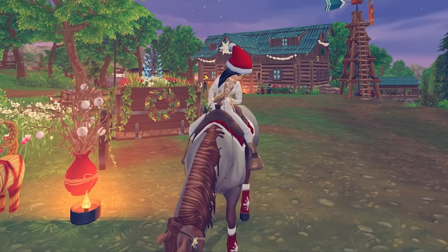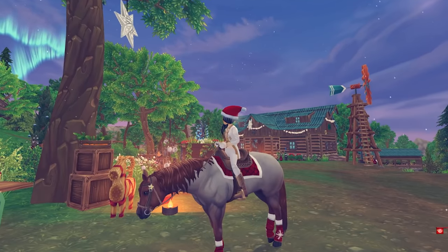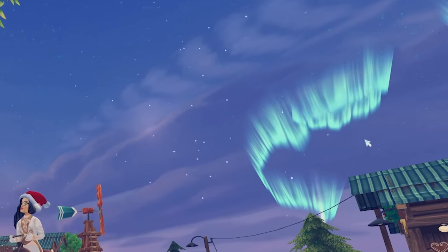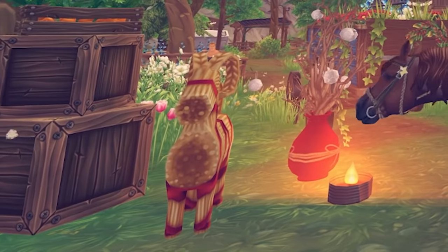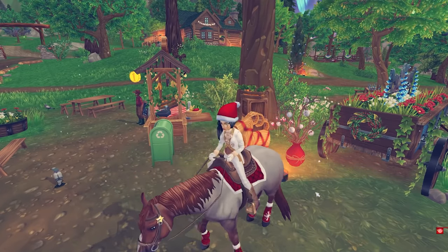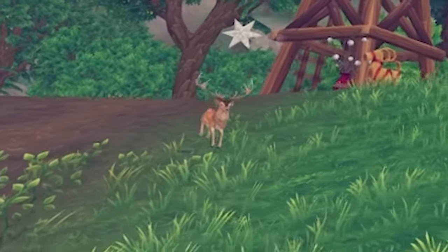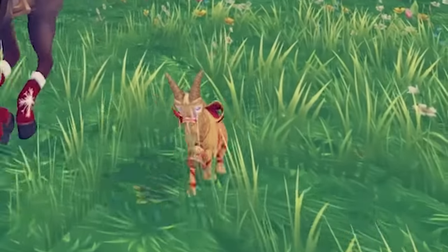Hey you guys! Welcome back to Star Stable. It is the most snowiest time of the year — look at the snow falling. You can see the Aurora Borealis way out in the distance. There's a Yule Goat right here. We have lots of things to check out in this update, including a bunch of new horses and pets. There's already a little reindeer following me and a Yule Goat.